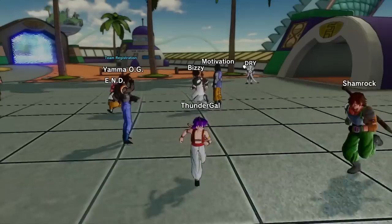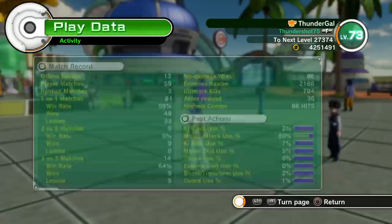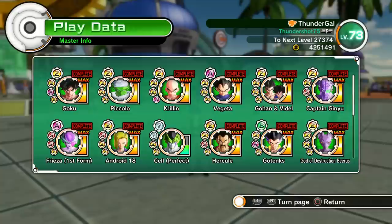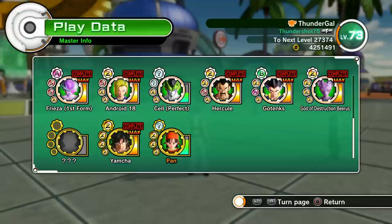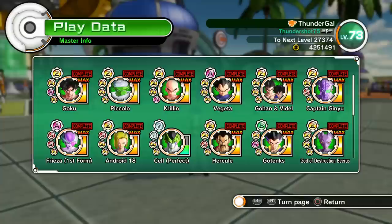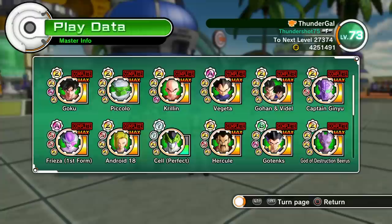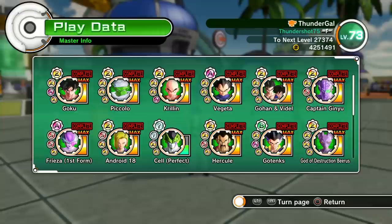In case you guys don't know, if you push start, come down to play data, go over with R1 or L1, you'll come to your mentor meter. I've completed almost every mentor in the game so far — every mentor that came standard on disc besides Cell, who's a little over halfway done. I've maxed out Yamcha, I'm about to max out Pan, and I've never actually seen Tien yet. If you're just starting the game or haven't completed a lot of mentors, my honest recommendation is just pick whatever mentor you find and complete them. The only exceptions are if you see Goku or Beerus — they seem to have a really low spawn rate. I would just pick up a mentor, stay with them until I maxed them out, then move on.